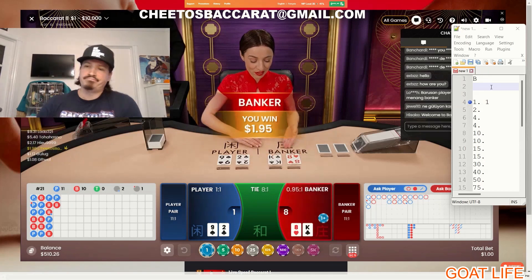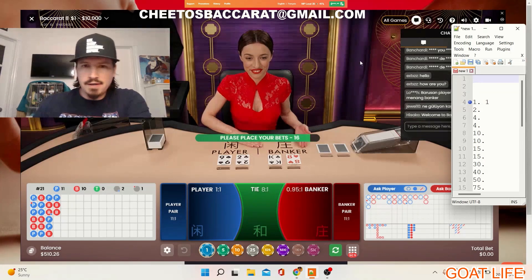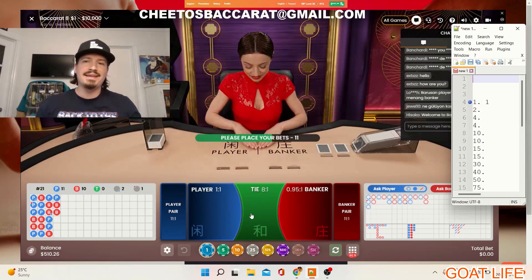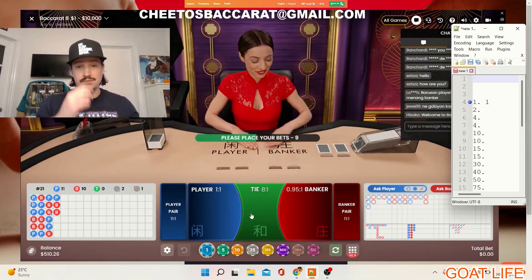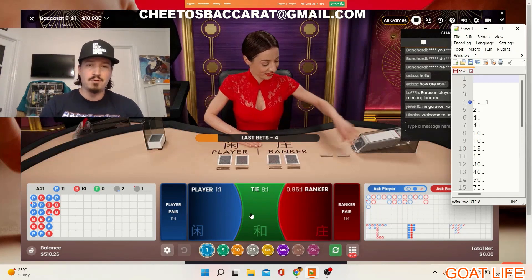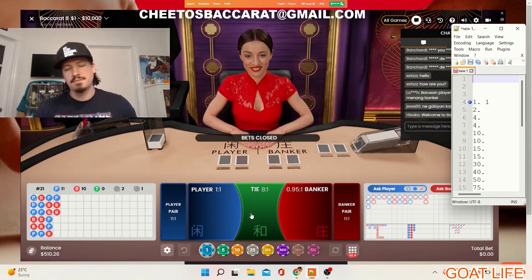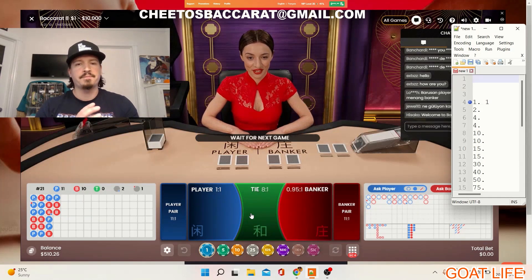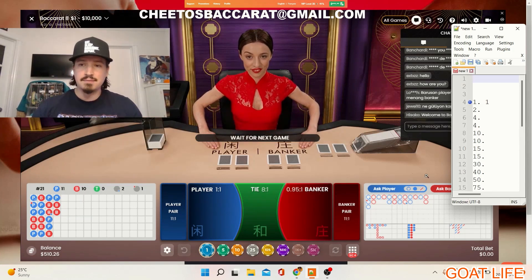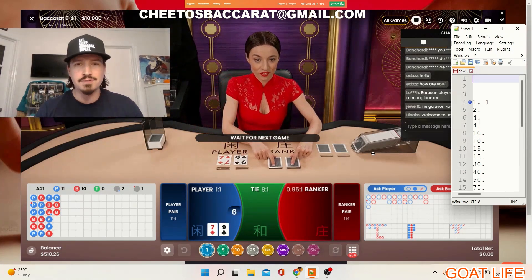And we got it naturally baby — what a way to finish, my favorite number! You can see bottom left — 510. Started at 505, that's five units at one dollar per unit. That's all I am guys — feel free to reach out to me as a mentor if you want. Of course you can do three units, five, six but around five units per day per session is the best way to go. If you want to know anything about my strategy and betting system progression, email me at cheetosbaccaratchemail.com and I'll see you soon!